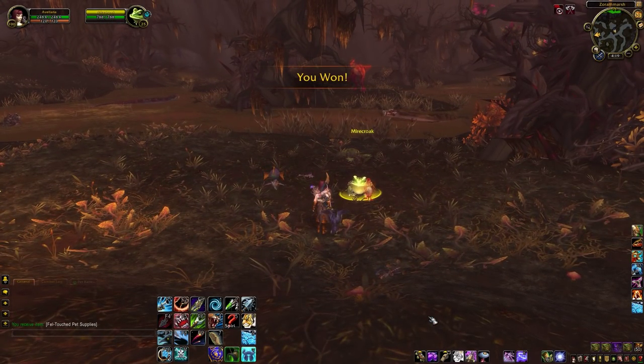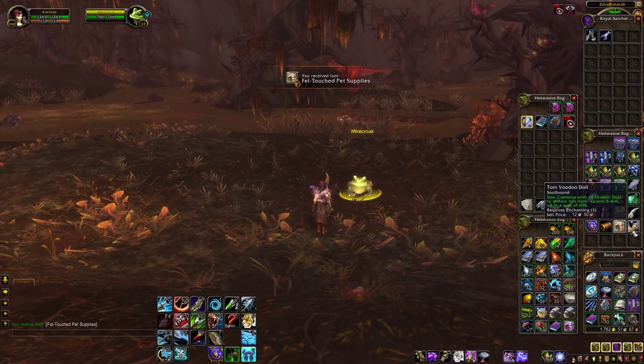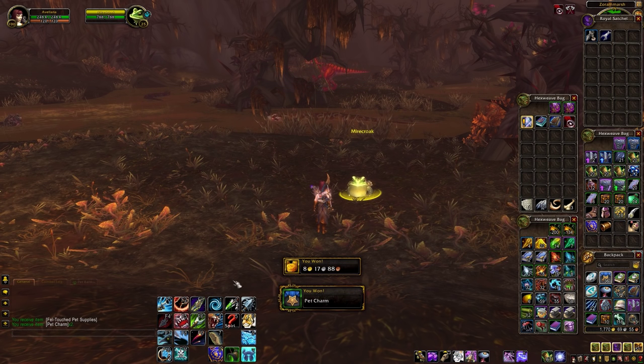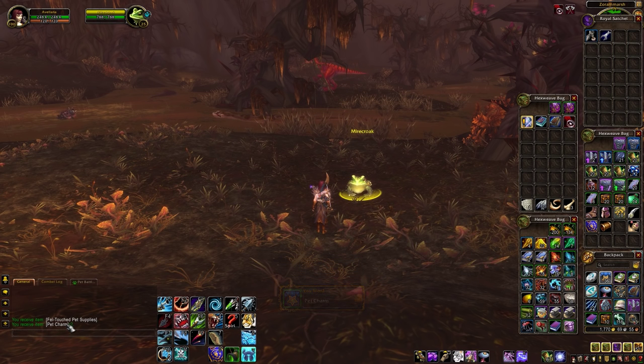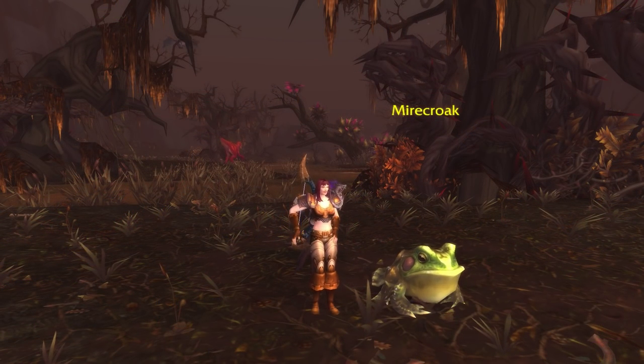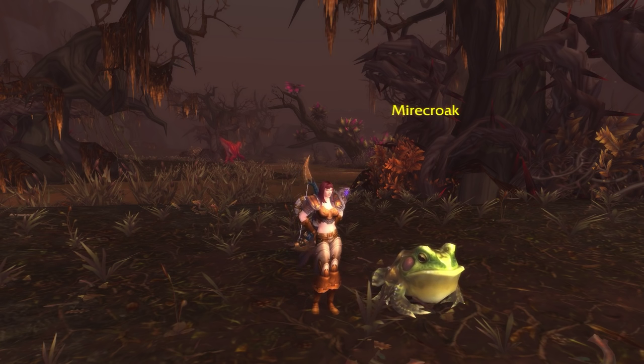So there we go, we win! As you can see, it gives you a bag of Fel-Touched Pet Supplies, which you can open. It gave me two pet charms, eight gold, and nothing else. I have yet to see any of the pets drop from these, so I'm assuming they're not a super high drop rate — but remember there are 15 of these guys to do each day, so lots of chances. And that's how I do it. Check out my channel and subscribe for guides to the other Tanaaan Legendary pets and more. Let me know what you think, and have a wonderful, wonderful day. Bye!